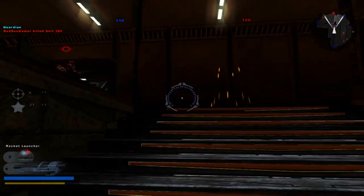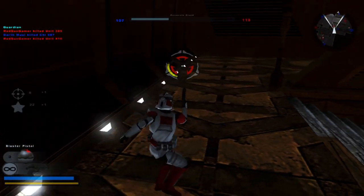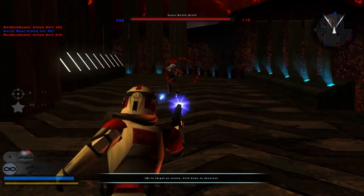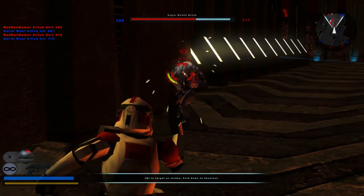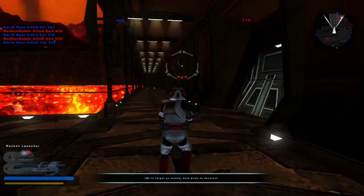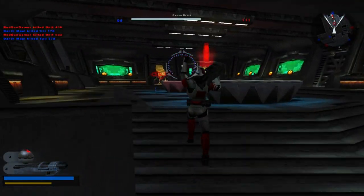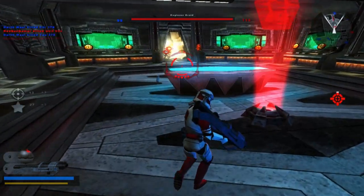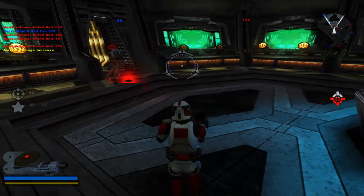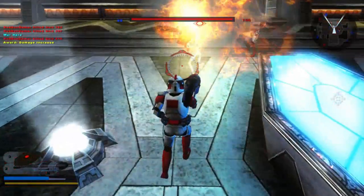That's weird. I have no idea what's going on with my first person — I've been modding a lot. The arms and gun aren't there, it's weird. Obviously you guys can't see it. Let's deal with these boys. They didn't even die by the mine — what the heck's going on here?